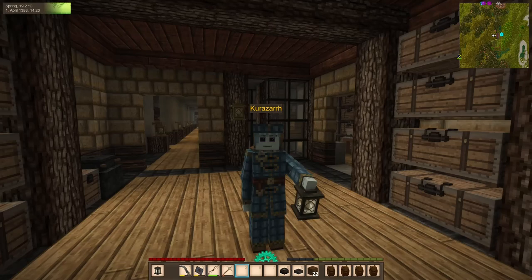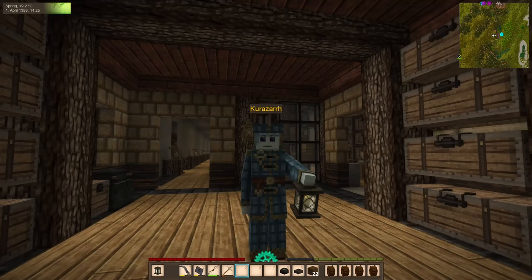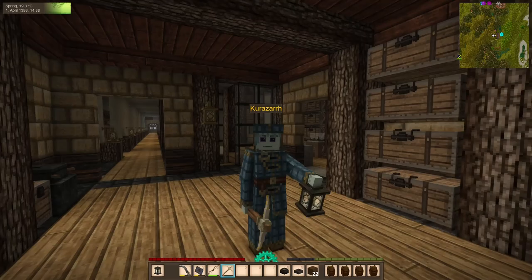In today's episode, we need to start getting ready for episode 100, and we're going to have a second world tour. We will take a look at all of the things that have been done in this world since episode 51. And we need to dress for the occasion — so we want to fix up our armor, specifically some of the new armor we got from the luxury traders.